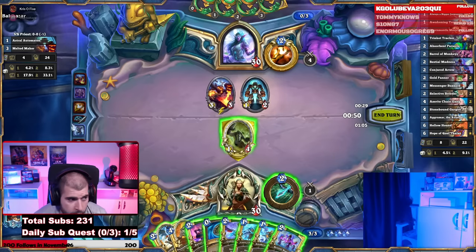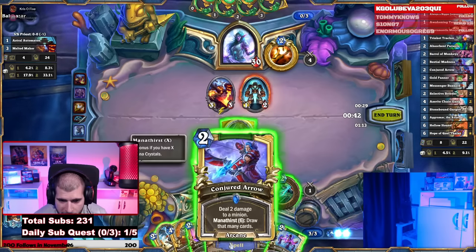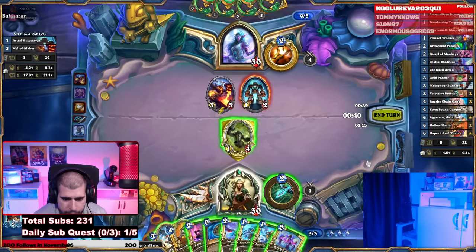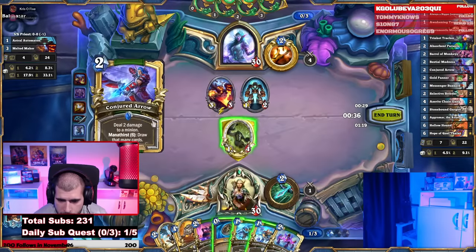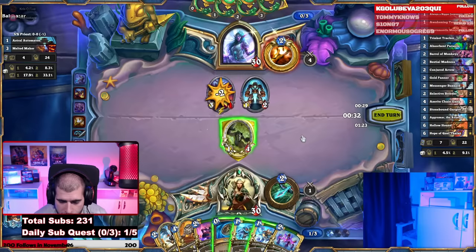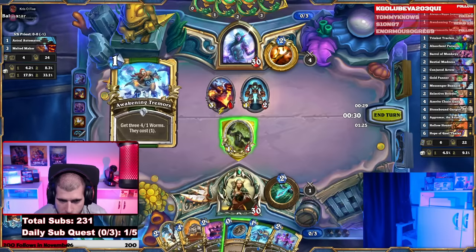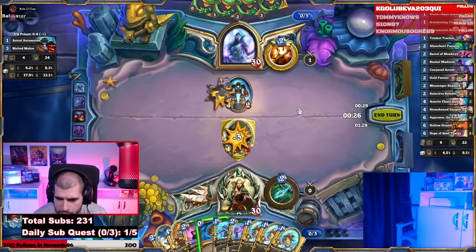He's going to try to forge and get an extra copy of the minion he discovered. I think you can use the 2-mana Conjured Arrow on the free one, and just crack open Awakened Tremors and trade with the free one. I think that's all.